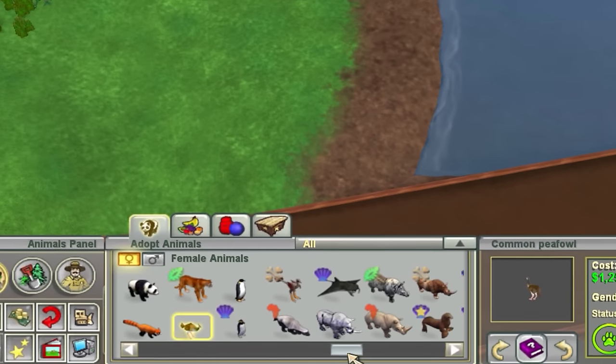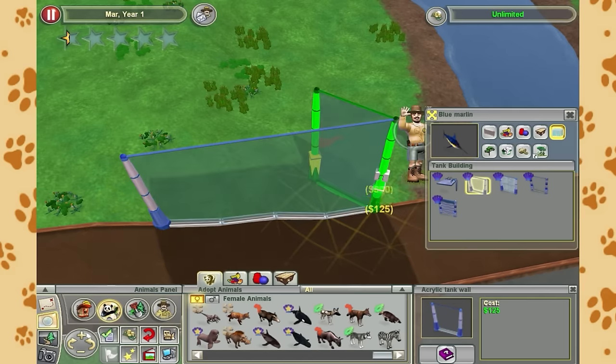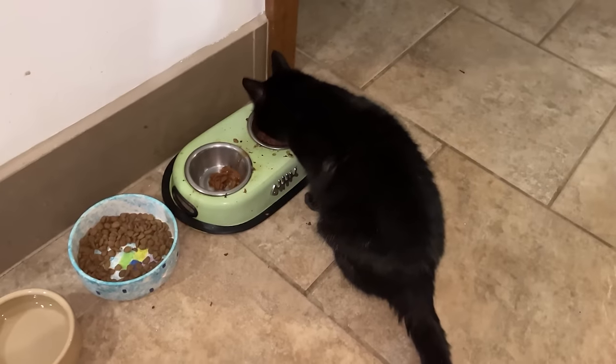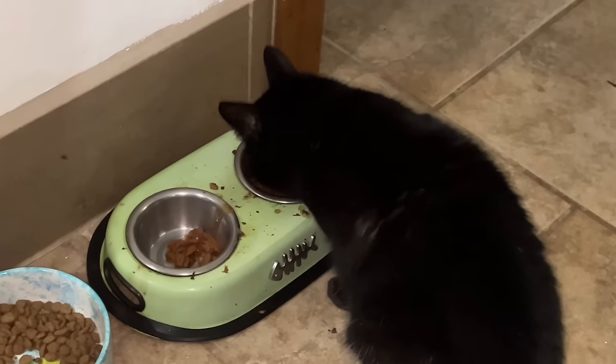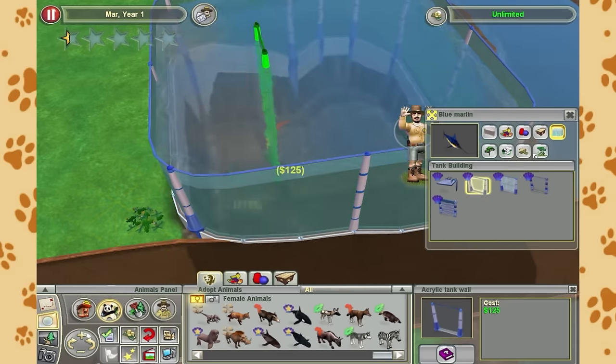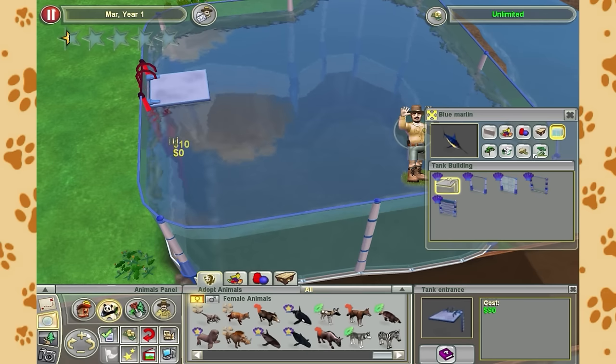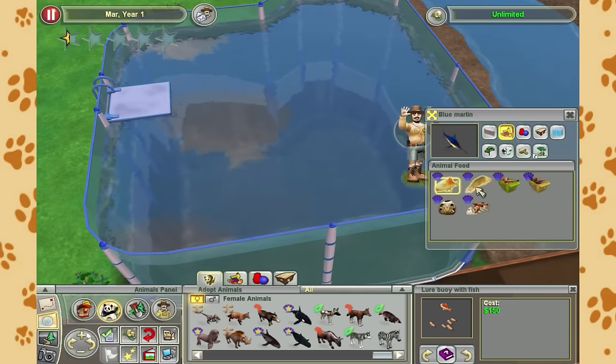With birds ticked off the list, it was time to tackle Sooty's second favourite category of animal: fish. Sooty likes fish for a very different reason to birds, because fish get compacted into gelatine and put inside of her food bowl every dinner time. We were going to make an exhibit that was not only interesting for visitors to look at, but also doubled as a fish farm for Sooty's cat food supply.